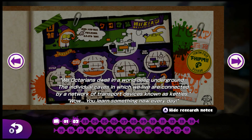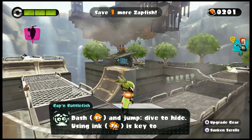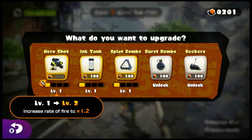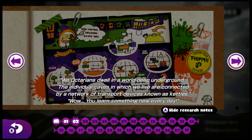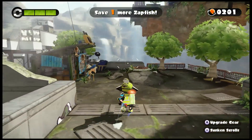The sunken scroll reads: 'We Octarians dwell in a world deep underground. The individual caves in which we live are connected by a network of transport devices known as kettles.' Wow, you learn something new every day. If you hit plus while in Octo Valley, you can see that you can upgrade your stuff and unlock new types of bombs. Hit minus to also see the sunken scrolls you've collected.